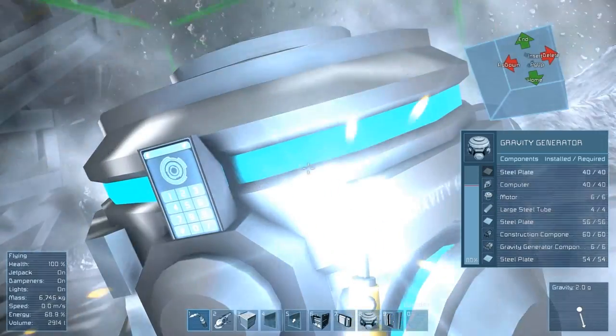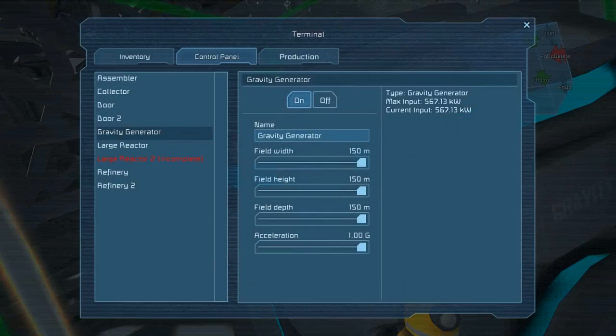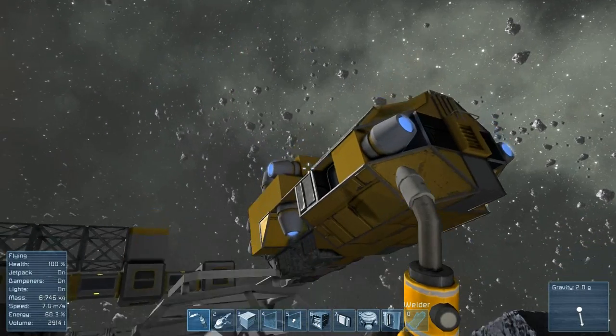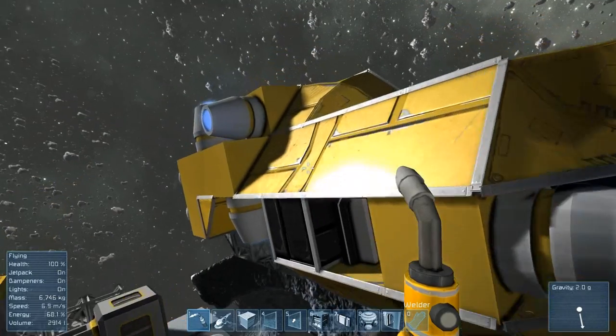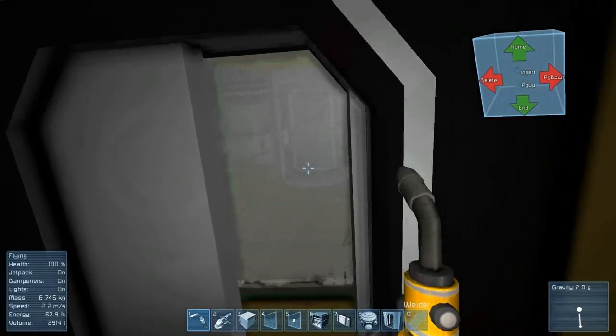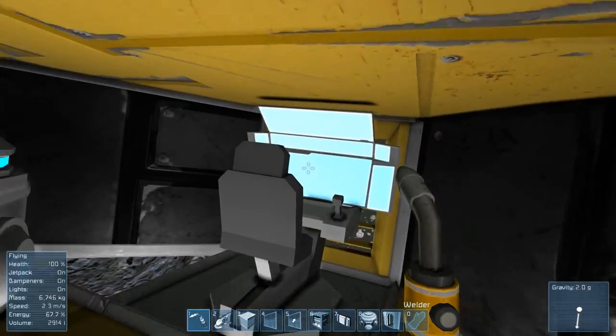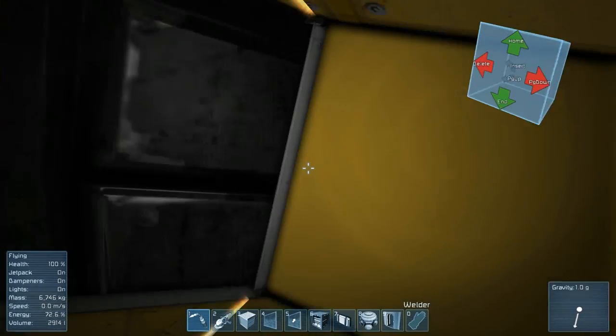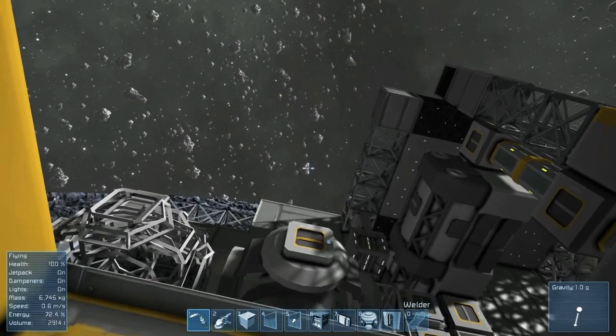So we will just get this thing turned on. It is on, everything's good. So let's come up here — we should be able to turn this ship off now. And off. And we still have gravity. Very good.